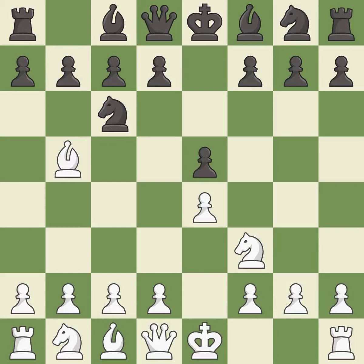The Ruy Lopez opening develops the bishop to immediately attack the knight on c6, the lone defender of the e5 pawn. a6 forces the bishop to decide — exchange or retreat. Ba4 safely retreats the bishop while keeping pressure on the knight.